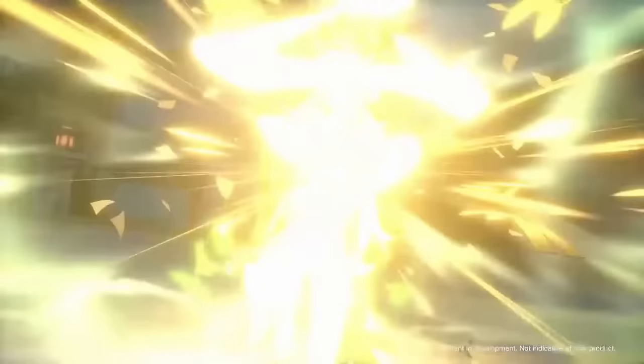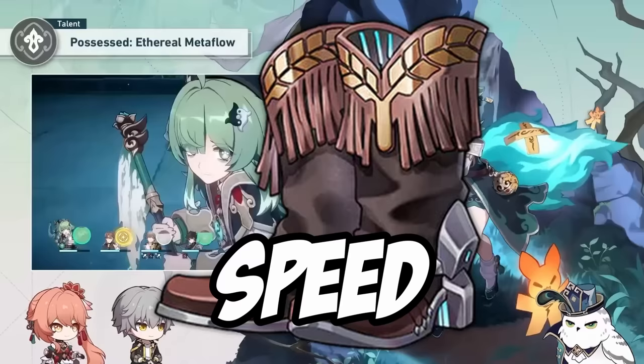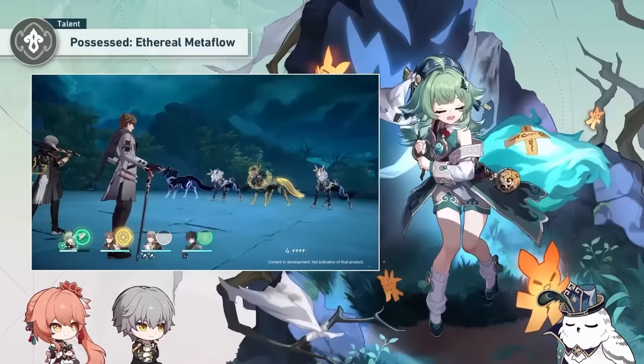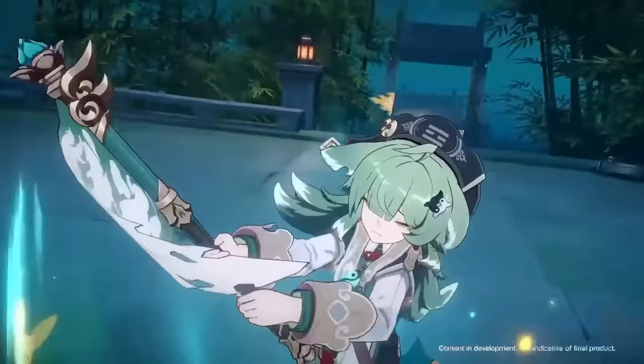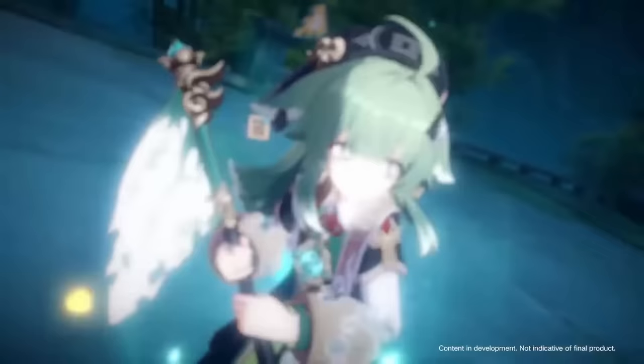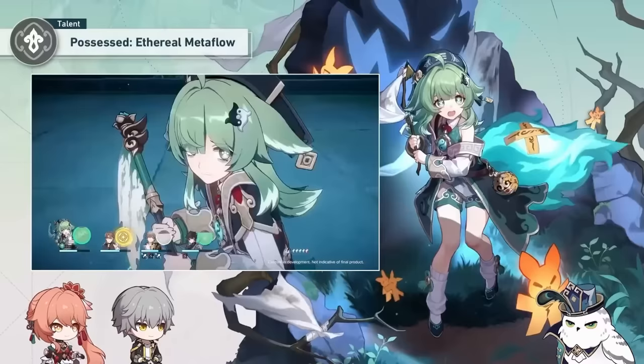With how her talent works, Ho Ho is going to absolutely need to be built for speed. The six stacks from her talent will drain too quickly if she's not fast enough. If all of your allies take two actions before Ho Ho takes her turn, all of the stacks will be gone by the time Ho Ho takes her next turn, making her quite SP inefficient. And when you start adding ultimates to this, those six stacks will definitely deplete very quickly.